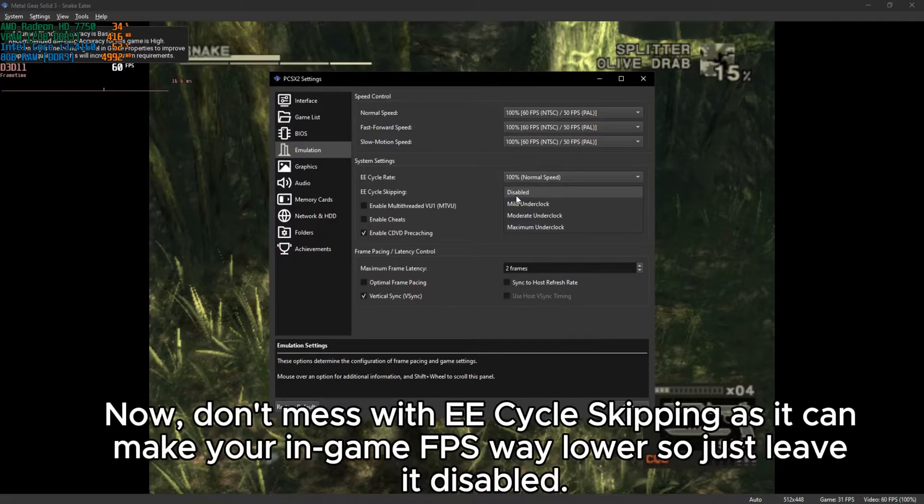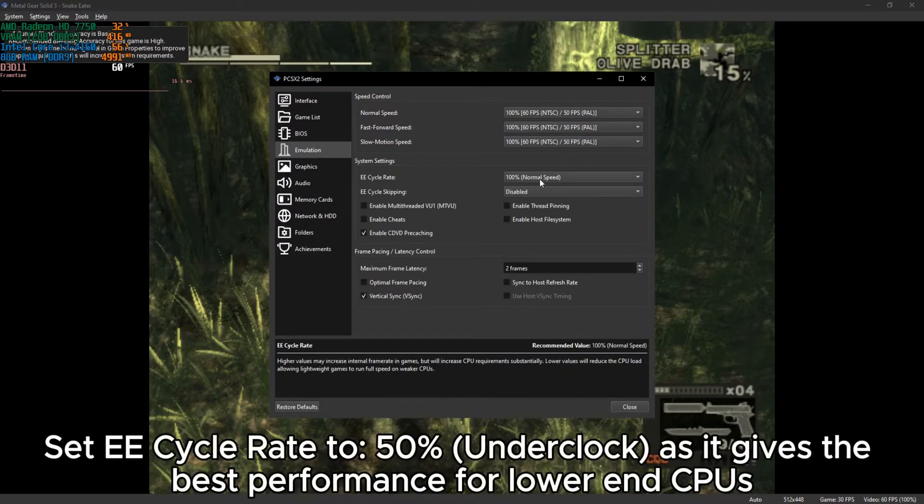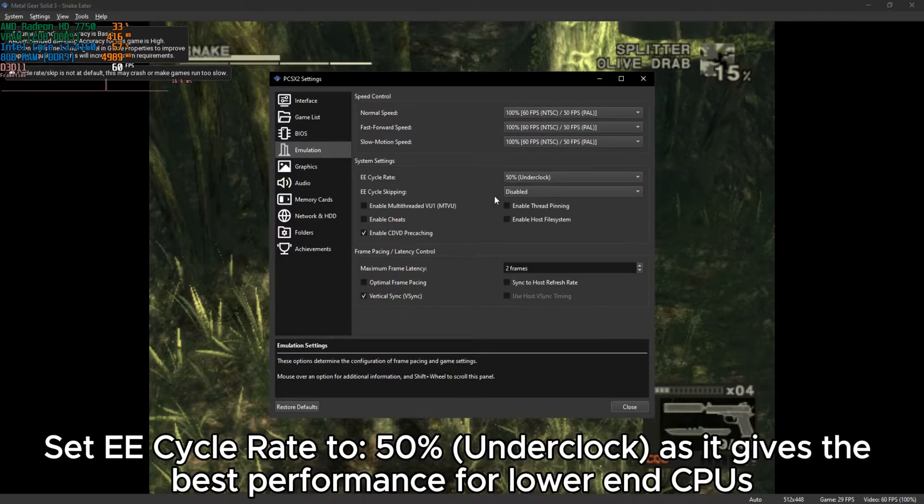Don't mess with the e-cycle skipping, as it can make your in-game FPS way lower, so just leave it disabled. Set e-cycle rate to 50% underclock, as it gives the best performance for lower-end CPUs.